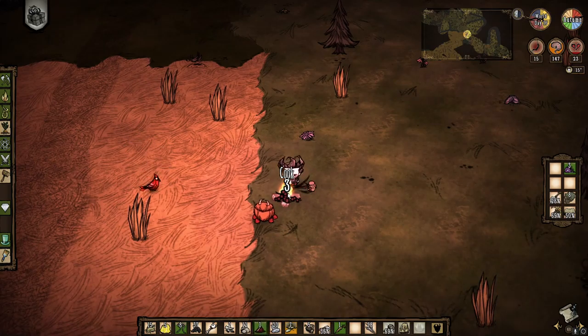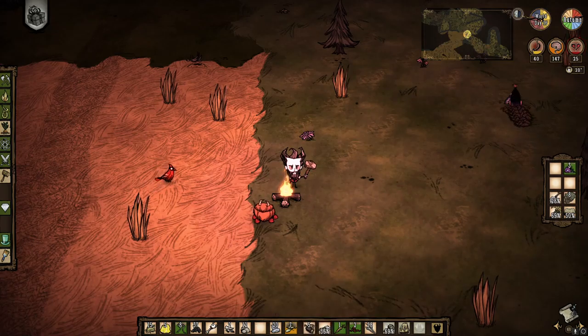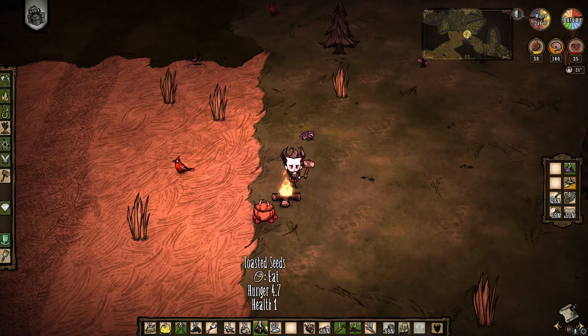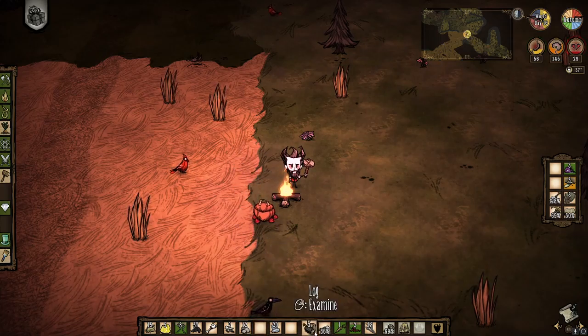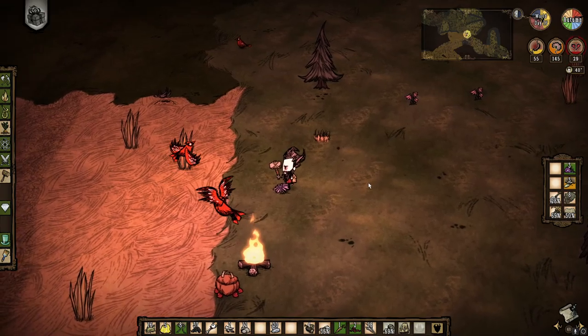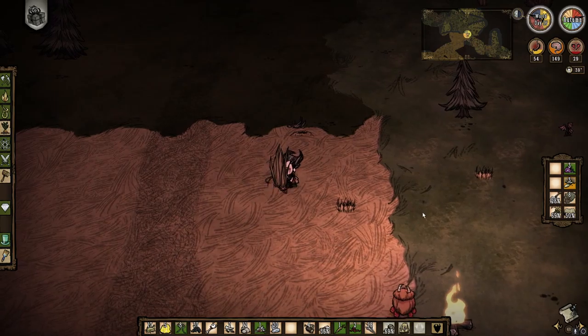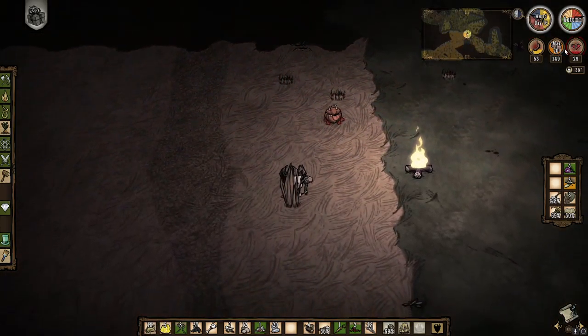I'm going to cook up some berries, eat my carrot. I have monster meat which will make pretty good filler for meatballs. I'll do a little bit of that, keep some of these - these heal one health which is honestly better than the food value they provide.